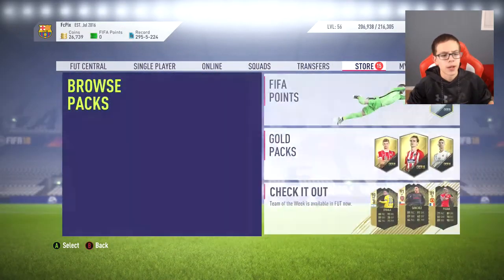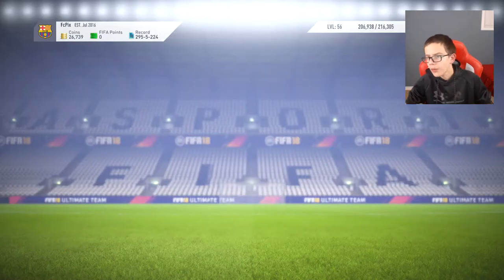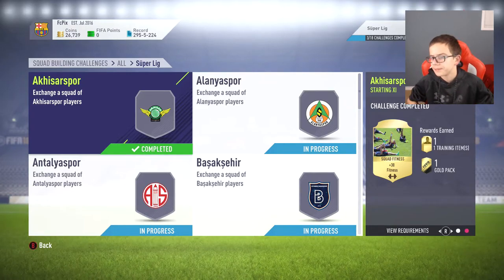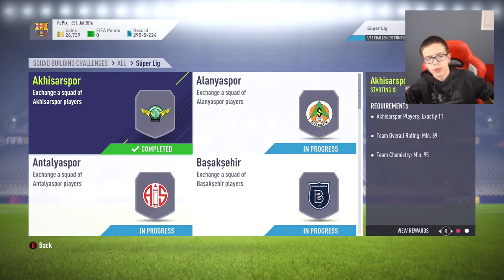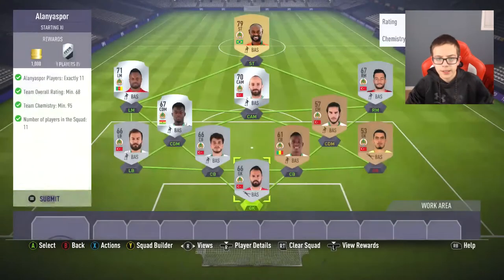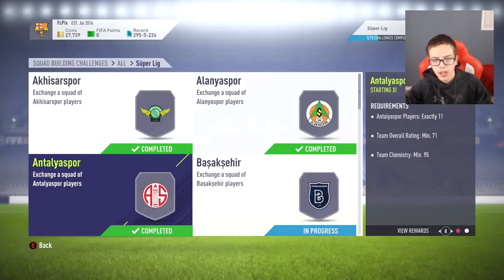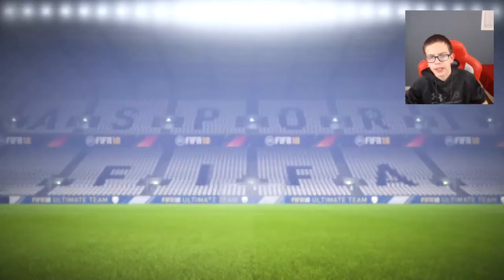I've also done some other SBC packs like Marquee Matchups — you get some good packs from that — and doing Fut Drafts can also get you packs. Off camera I went and did the Super League SBC because I actually want the Charisma card; he'll link up perfectly with my Costa. I accidentally submitted one which was just a gold pack. It cost me about 150k to do this SBC, and I should probably make quite a bit of money back from the packs, making a good profit.